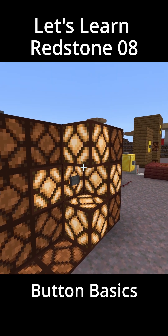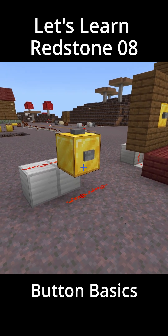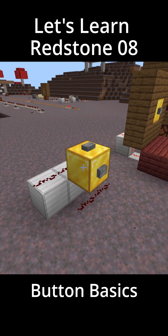It also sends power to the blocks around the button itself. But in general, you'll pull power out from underneath the block the button is sitting on, or behind the block the button is sitting on.